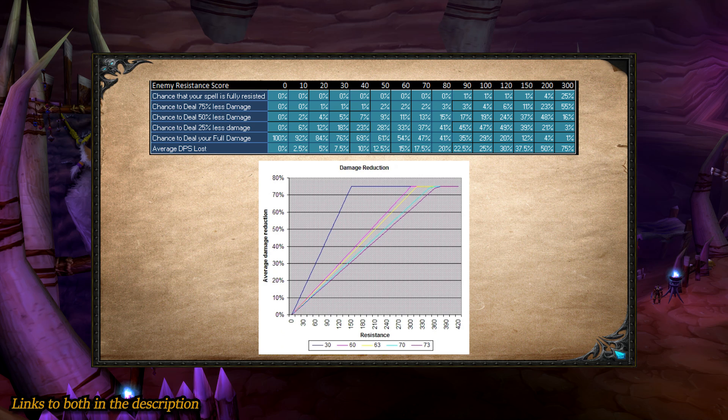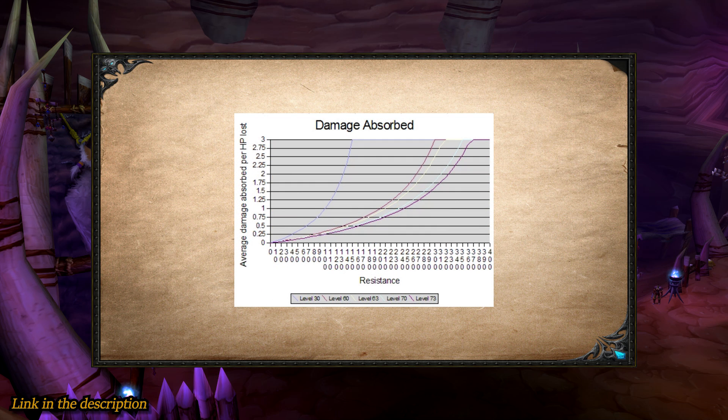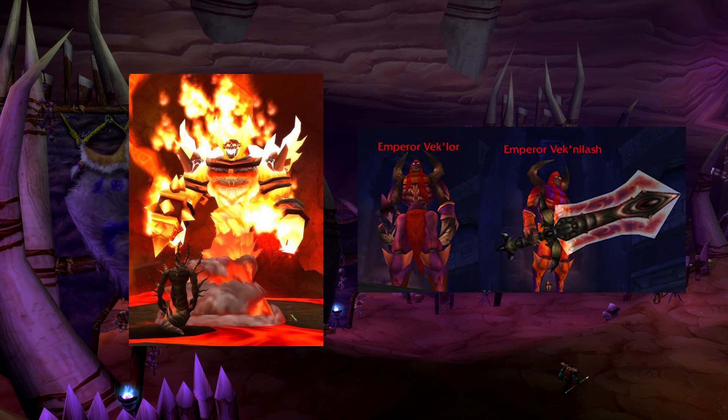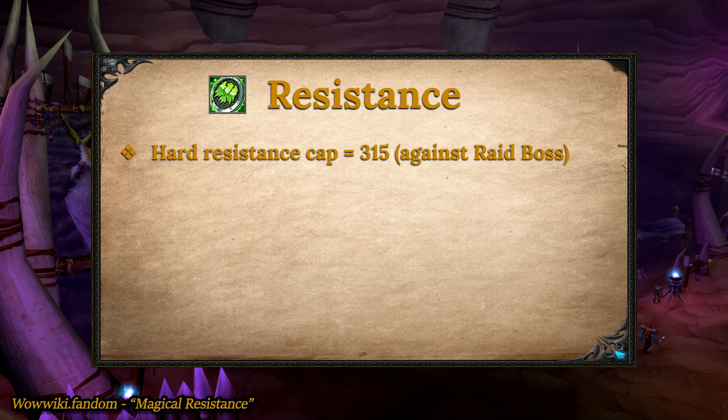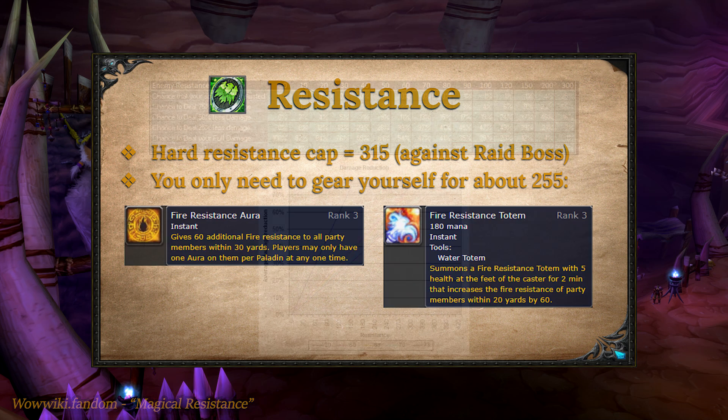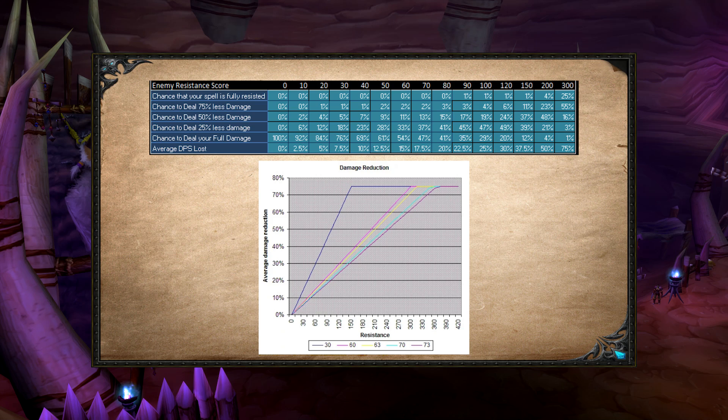Just like armor, the max overall damage reduction you can get is 75%. Every extra point of resistance adds even more damage absorbed than the last. Most of the time, the only players that really need to worry about getting resistance are tanks in fights like Ragnaros or Twin Emps. If you're trying to resistance cap yourself against a raid boss as a tank, you're going to want a total of 315 resistance. Since the raid boss is 3 levels above you, its attack tables are able to negate 15 of your resistance score. You need at most 255 resistance from gear, because your paladin or shaman will buff you for 60. Also note that any effects, buffs, or talents that reduce the resistances of the mob you're casting at require the mob to have some resistance in that spell's school in order for that effect to be useful.